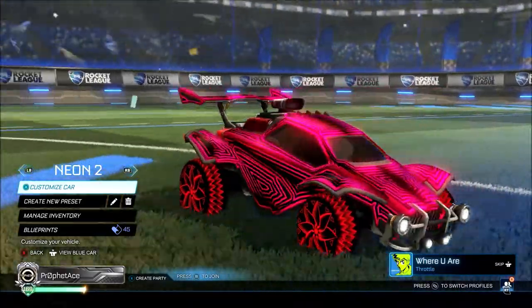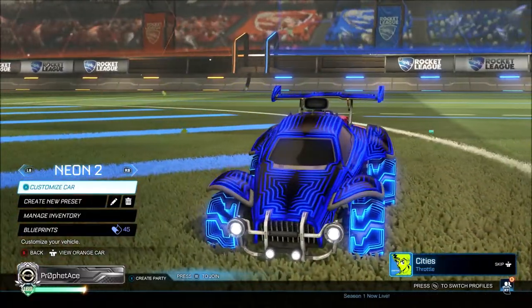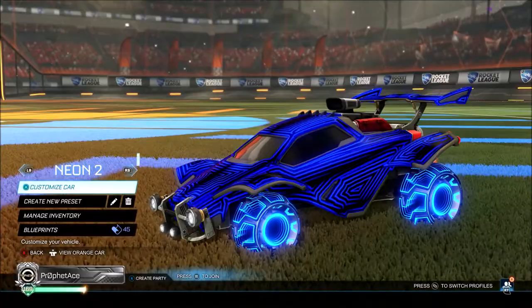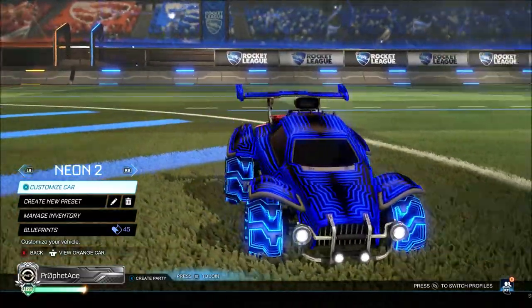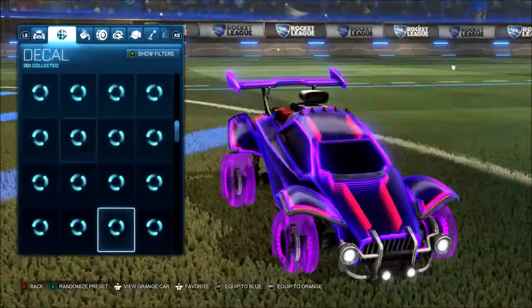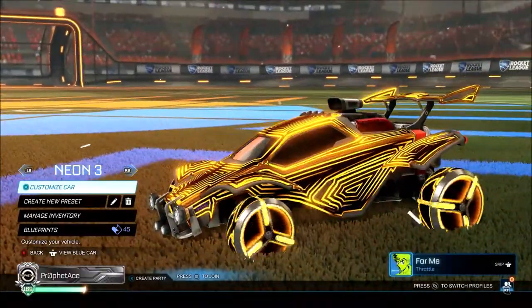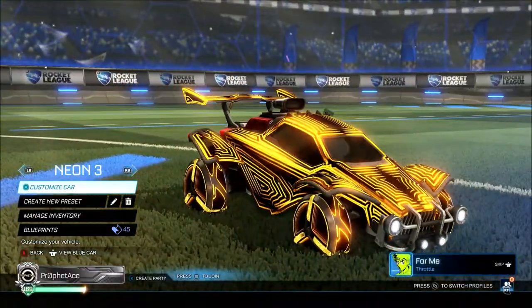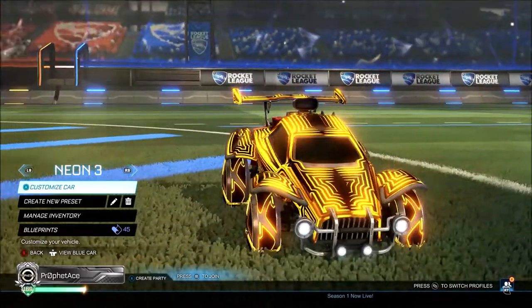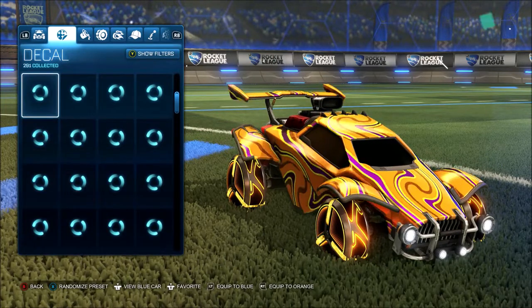We can put the labyrinth on the blue car here — blue and red slash pinkish with the DRNs. I mean, it doesn't look too bad. I wish you could have an accent on the labyrinth — it would probably look even cooler — but it doesn't, so you gotta make do with what you're working with. Then we could put it on this purple car and an orange car too.